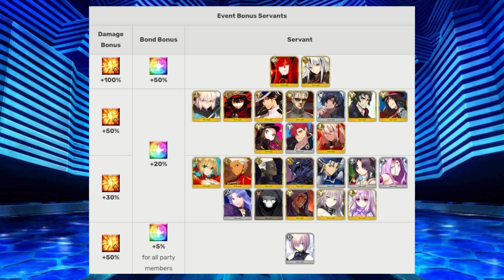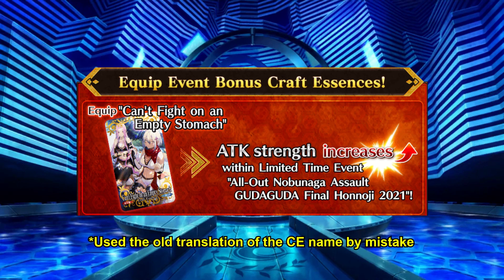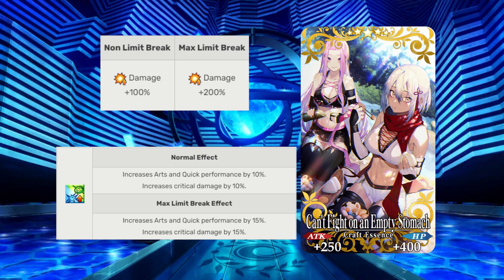If you're concerned about not having most of, or any of, these servants, then not to worry. The event 5-star Craft Essence, 'An Army Marches on Its Stomach,' will provide a 100% damage bonus to the servant that has it equipped, and the bonus becomes 200% if max limit broken. This CE also has some pretty decent regular effects, like a 10% increase to Arts and Quick Performance, plus a 10% buff to critical damage. You can purchase 4 copies of the CE from the event shop, but unfortunately it is up to the RNG gods to grant the needed 5th copy to max limit break it. Any of the event free quests have the potential to drop the CE as an item reward.